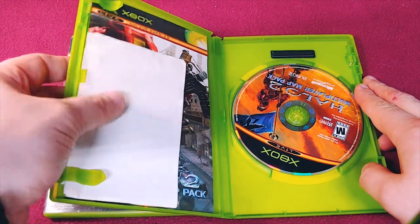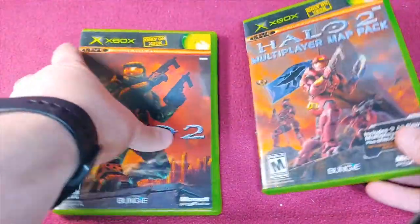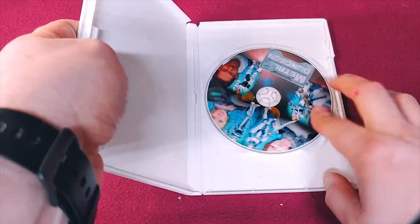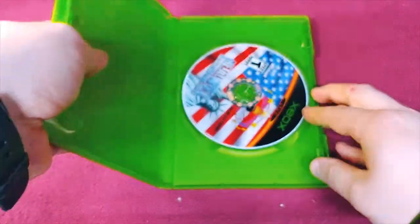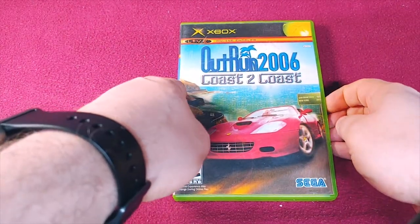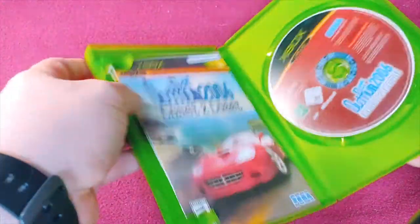It actually has an old receipt in it, along with the instruction manual — I think these came with the Master Chief Edition. Here's another burn — Metal Dungeon. You can tell that it's a burn just because. Here's Metal Wolf, which I burned before I got it on PlayStation 4. Outrun 2006 Coast to Coast — sadly this is a burn. I cannot find a copy for a decent price and just can't pay that amount of money.